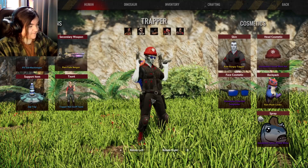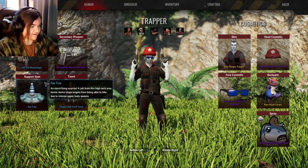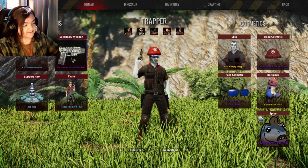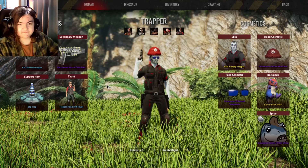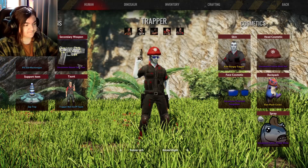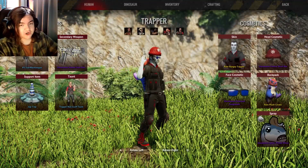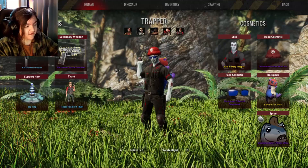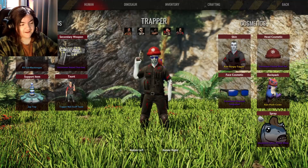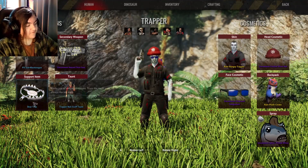Then there's the Zap Trap, which correlates with the Stun Gun rather than the Net Gun. It doesn't fully immobilize dinosaurs like the Stun Gun used to — now it just prevents them from using their primary attack and deals a little damage. The Stun Gun itself was completely reworked: it now has a charge-up mechanic where the longer you charge it, the longer the dino stays immobilized. But if you charge it up for too long, it actually shocks you for about 25% of your health.